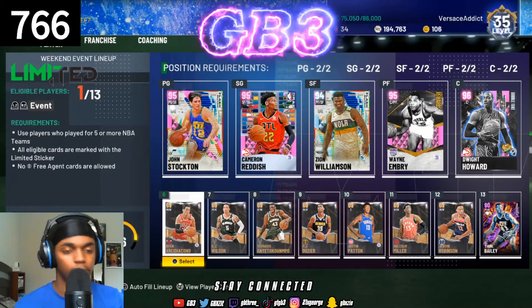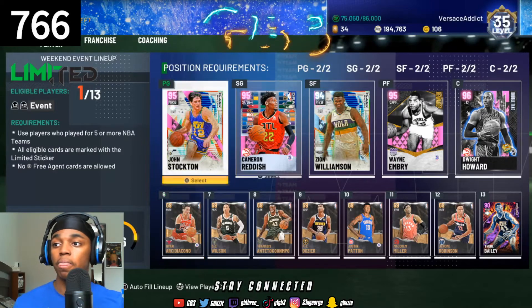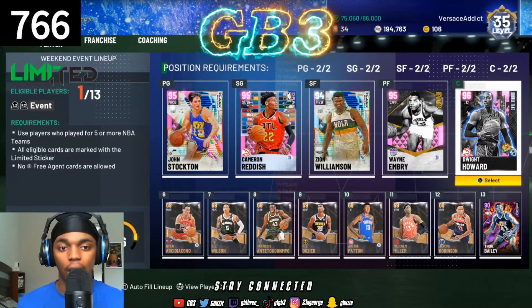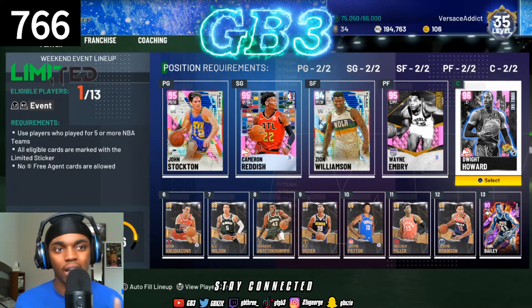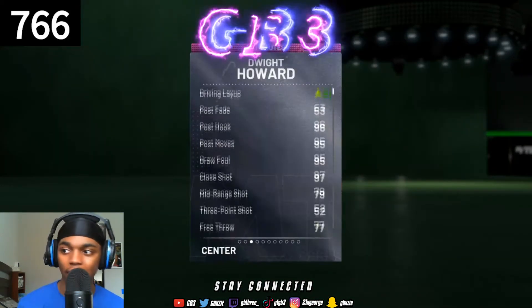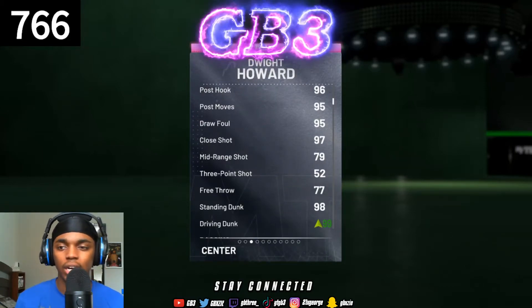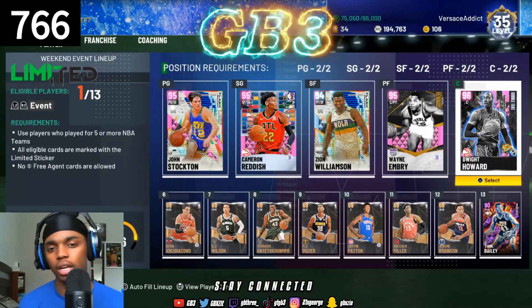Let's say I wanted Dwight Howard. I put him in my team because I don't really shoot threes with my centers. I don't run plays, I'm an iso player, I don't run pick-and-pop, so it's never going to be open for a three. He's really only going to shoot a mid-range. He has a 79 mid and I'm pretty sure he has Catch and Shoot. You have to know how you play and how players are going to work with your lineup.